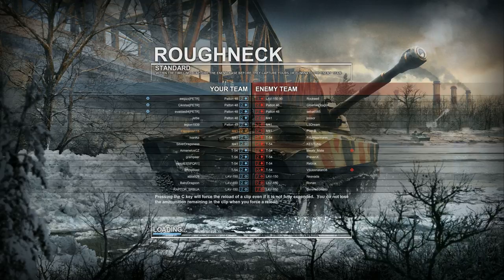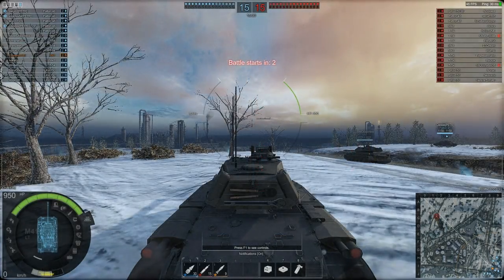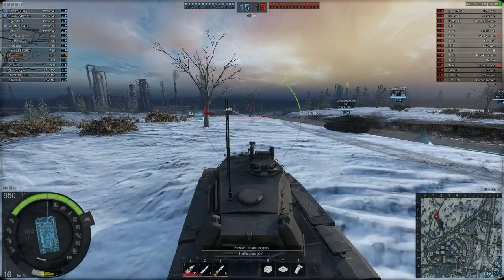The map is called Roughneck, although that doesn't really mean anything even to me. Maps are of course completely different to World of Tanks — all new to me. You can see the interface here is very similar to World of Tanks: you can see the list of people on your team and the list of players on the enemy team, what they're driving, the type of vehicle, whether it's a light tank, whether it's a truck or whatever, and the tier of the vehicle. There's also some kind of hint at the bottom. Looks like we're about to enter the battle — here we are.